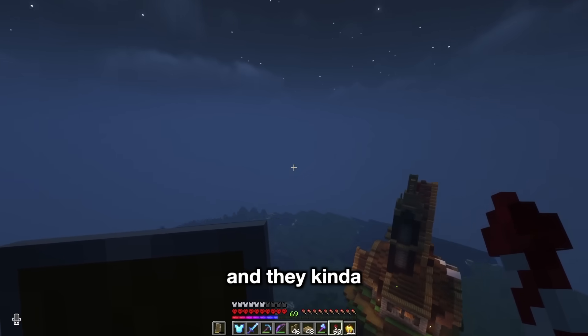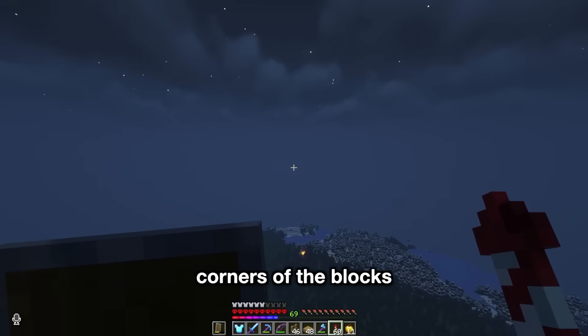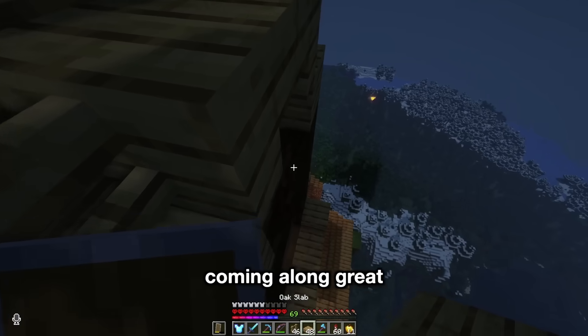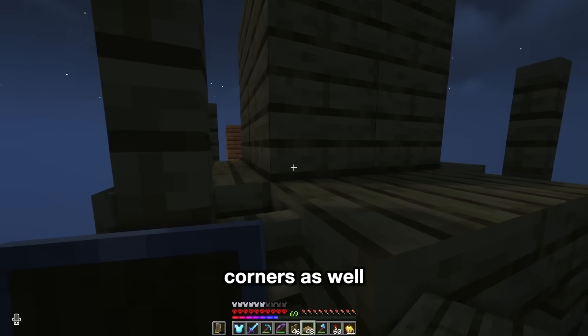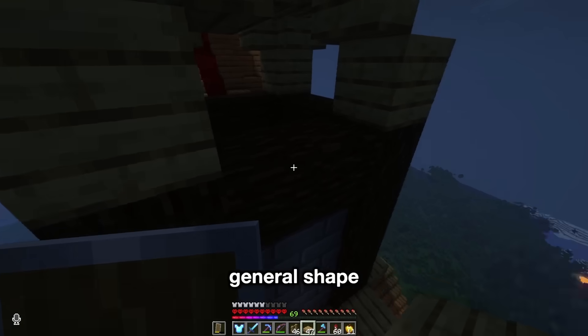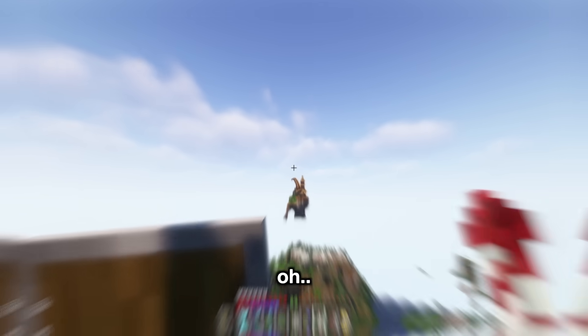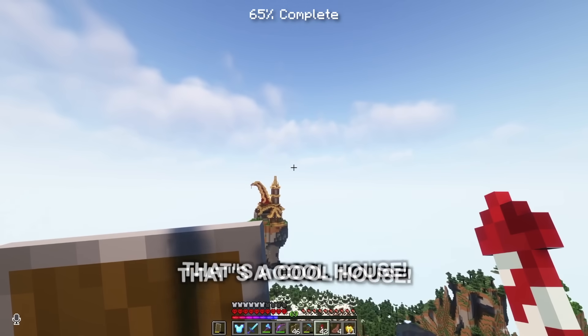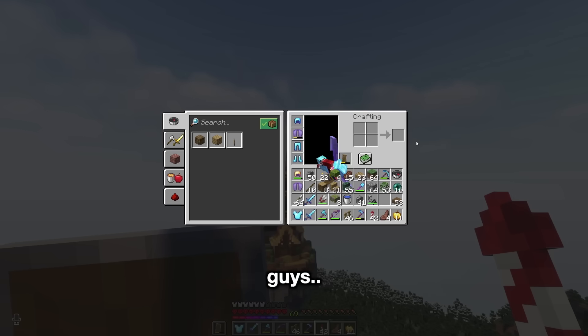So we have these fences on the corners as well. That works, and then we need a little bit of an outline here because the general shape is okay. We've already made a lot of progress, but that's a cool house — that's actually a cool house. Guys, it is time for a little bit more detailing.